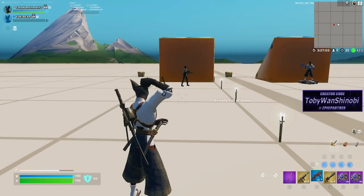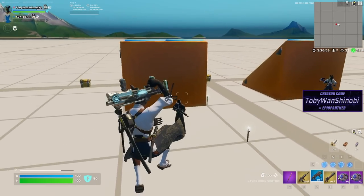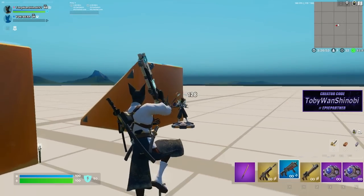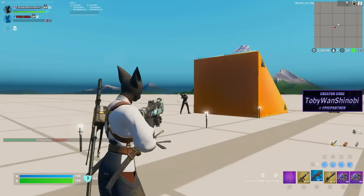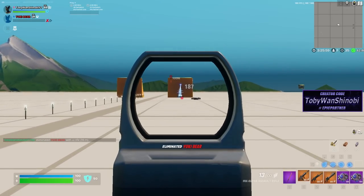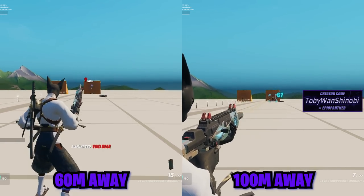Let's break down each assault rifle and how to use them most effectively. The guns I normally carry in my loadout are an MK assault rifle, a havoc pump shotgun, and a flapjack for cleanup. I also want to state that the only rifle that is consistent and very effective past 100 meters is the MK assault rifle. All the other rifles are best used up to about 60 meters away, which is considered medium to medium-long range.